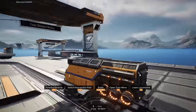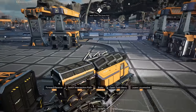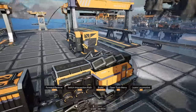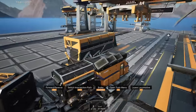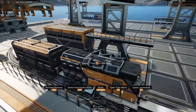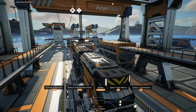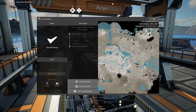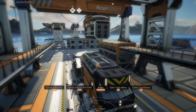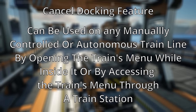If you're operating a train line with freight cars and want to load or unload resources at a station, just drive the train into the station, line it up as best as you can, and you should see a prompt on screen to press F to dock. You can then manually load or unload resources at your train stations. Also if you think mistakes were made, you can press Q to open the train menu and you'll have the option to cancel docking. The cancel docking feature is also available for automated trains, accessible directly in the Q menu or globally through a train station.